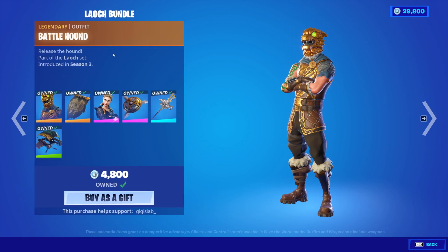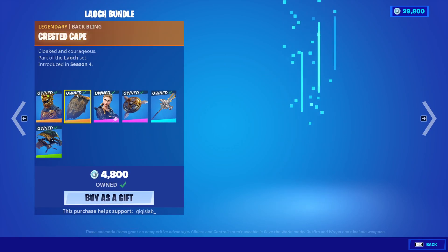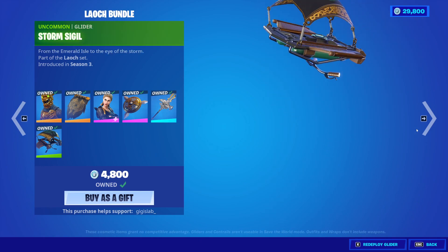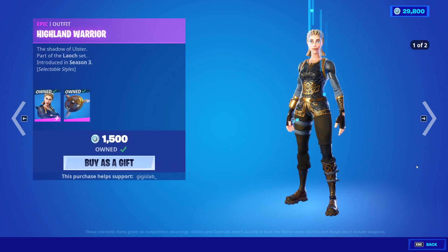Moving on from that, we have the Battle Hound skin with the Highland Warrior, the Buckler Backbling, the Crusted Cape, the Silver Fang, and the Storm Sigil Glider. You can buy everything separate if you would like to.